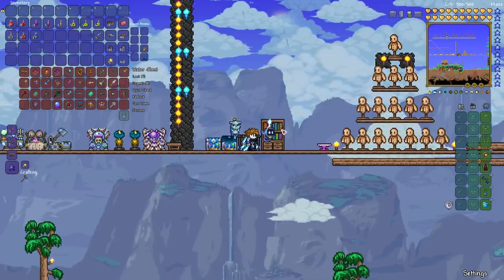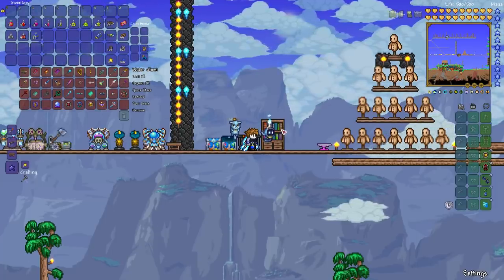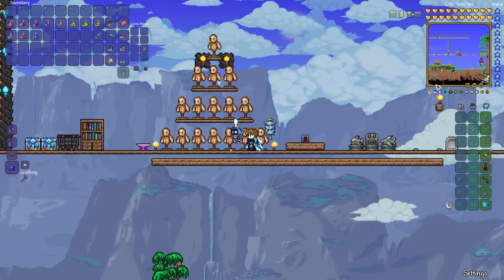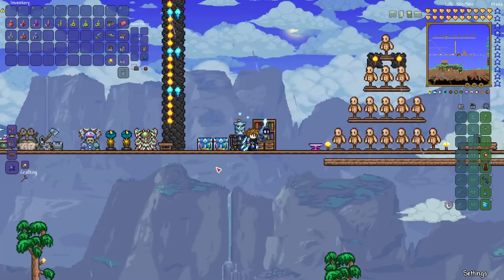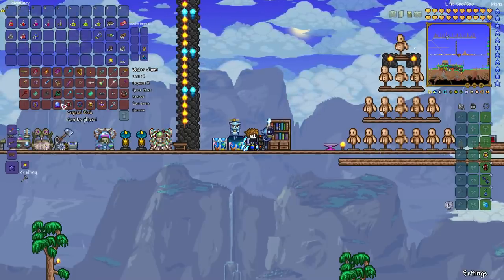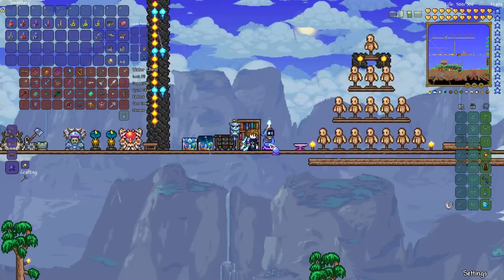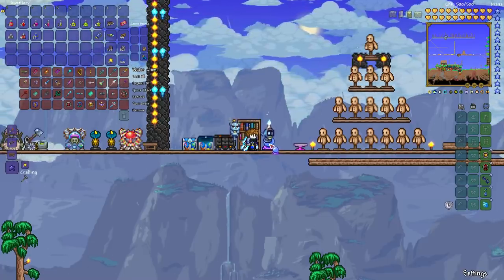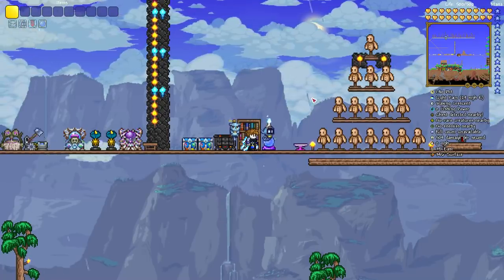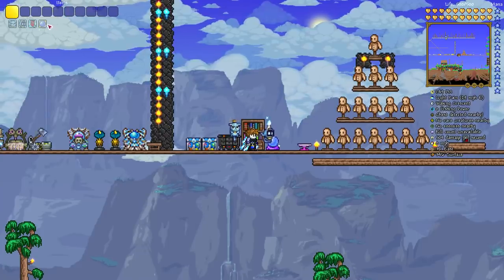Once you find the Wizard — he's a purple guy with a hat who wears a purple outfit — he will sell you a Crystal Ball, spell tomes, and a harp. The Crystal Ball: you set it down, right-click it on PC, and it gives you a buff that increases your magic powers — it boosts your mana by 20, boosts the power of your attacks, and decreases your mana usage. It lasts for 9 minutes, so it's a very useful thing if you're going into a boss fight or an event.